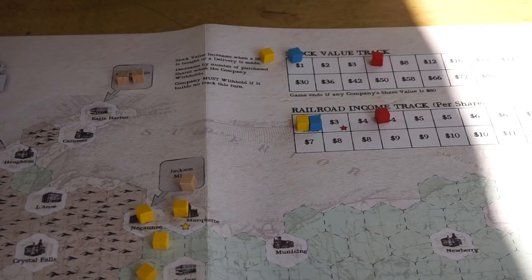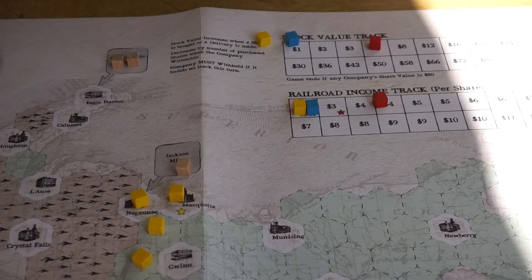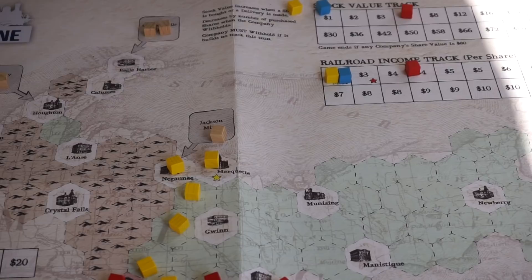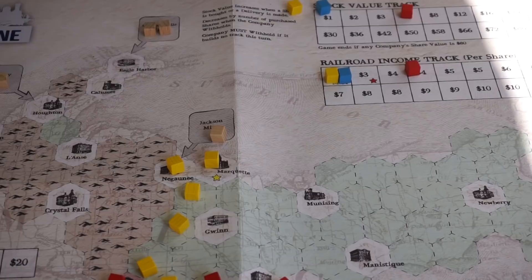In a nutshell, that is the Soo Line. There are three companies, it plays three to five players, and only the president makes decisions for each company. Some players in a four or five player game have to do well with their investments and maybe try to steal a presidency from another player. Most money wins at the end of the game.